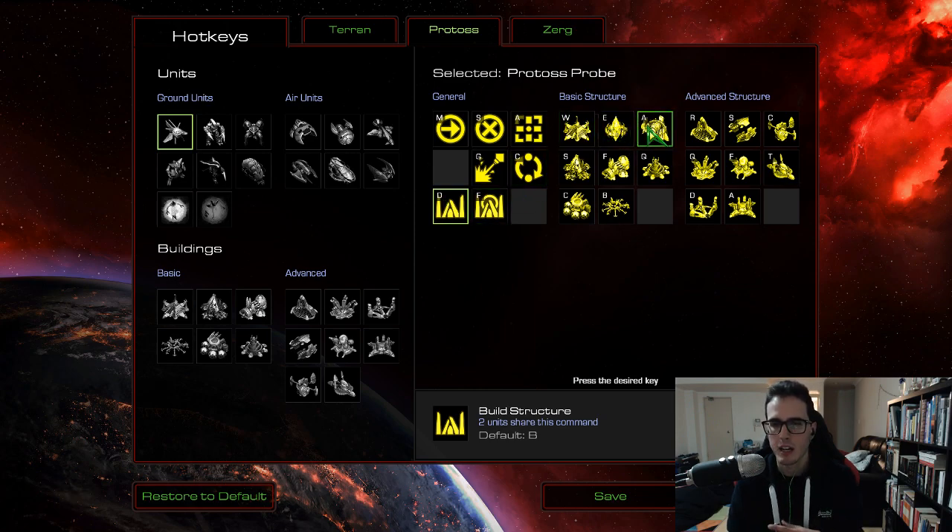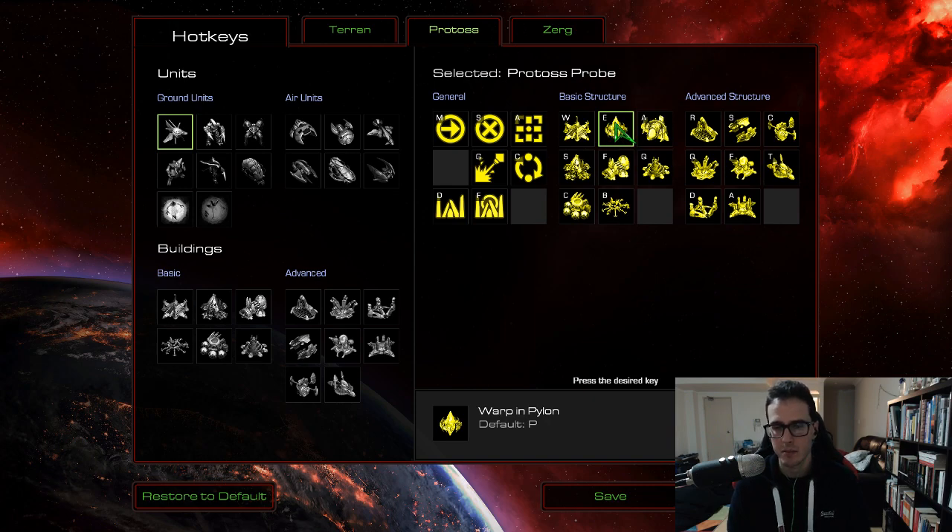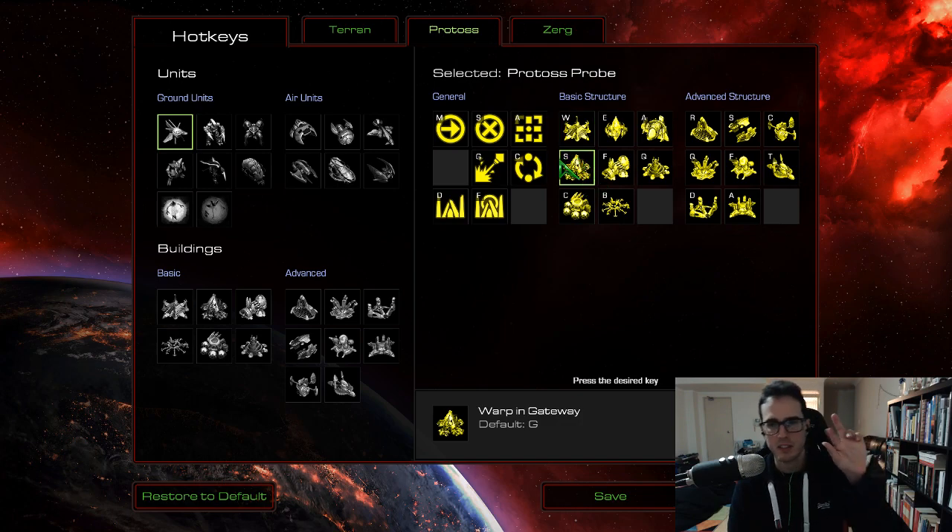When it comes to the actual main structures, I've put the Nexus on W — way on the right-hand side of the keyboard was way too hard to reach. Pylons was on P, so I put that on E — way easier to reach, same as the StarCraft 2 hotkey. Assimilator was fine. The gateway was on G — I figure I'm going to be putting a lot of gateways in my games, so let's put it on S. When I want to build gateways, it's just D for build structures, then S — super easy. One finger opens the menu, the other builds it.